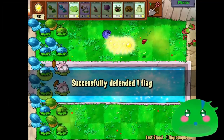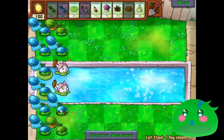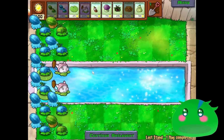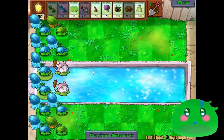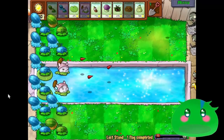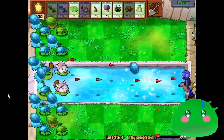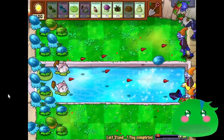Look how close that dolphin zombie got - he's just so quick. That's the thing you're always going to be worried about, the really quick zombies. Now I'll put down another Winter Melon and I only have 100 sun left. I can't really do anything more, so I'll continue the onslaught. At least I have a little bit more slow area, which will help with quick zombies at the bottom or in the pool.